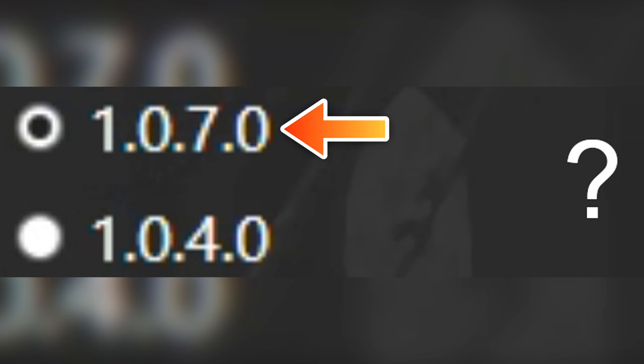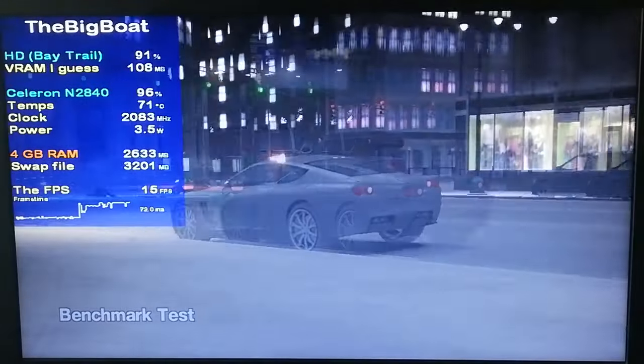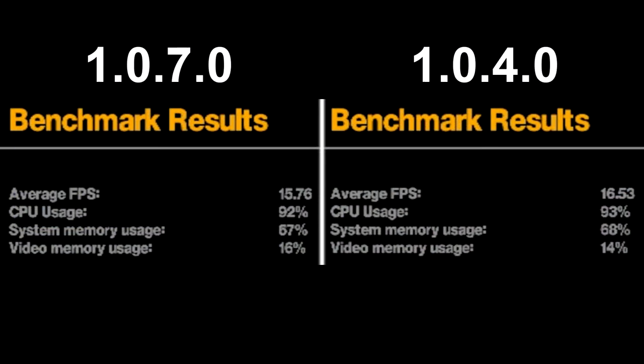The big question: should I downgrade to 1.0.7.0 or 1.0.4.0? To answer this, I ran the built-in benchmark mode with the game downgraded to both versions separately, and in 1.0.4.0 I got 1 FPS more than in 1.0.7.0, so 1.0.4.0 is the one that runs better.